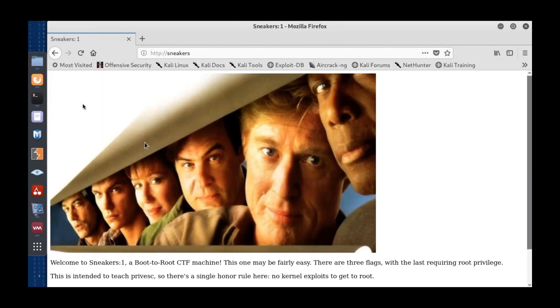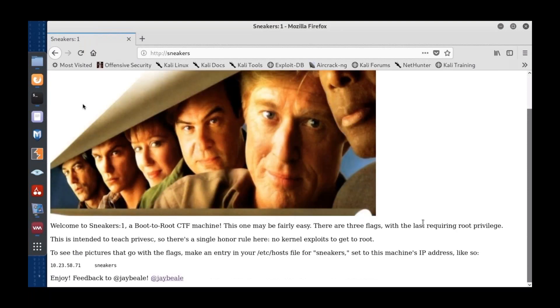I put 'sneakers' into my /etc/hosts file and we find the front page: 'Welcome to Sneakers.' It's a fairly easy one with three flags. It's here to teach privilege escalation, and we're going to add an honorable rule: since we're using an old kernel, please don't use any kernel exploits to get root. You haven't won unless you've gotten to root without a kernel-level exploit.